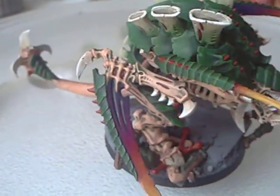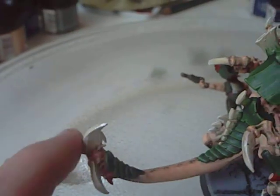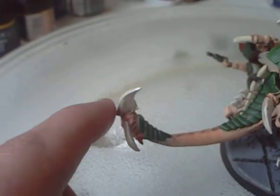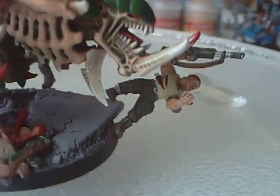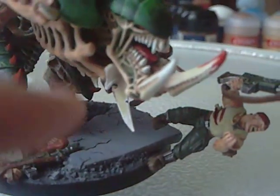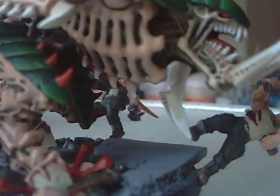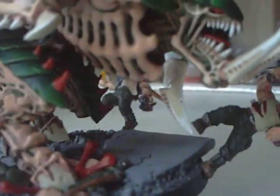There is a tiny bit of conversion work on the Carnifex itself. On the tail there is an extra claw, which is part of the Carnifex kit - I think normally it's supposed to go on the nose or on the head. And there's a shoulder pad; one of the shoulder pads has like a neck guard on the top of his rib cage, which just flows into that and keeps it in line with the spines on the underside of his rib cage.